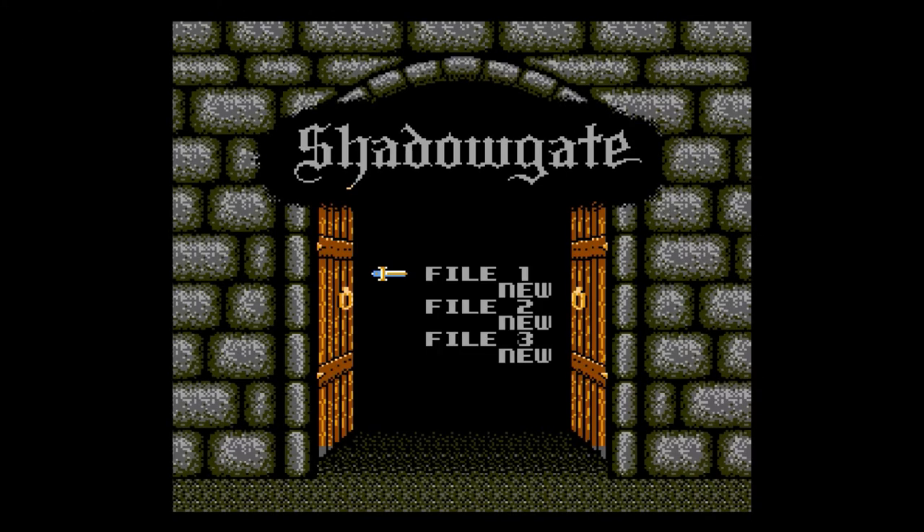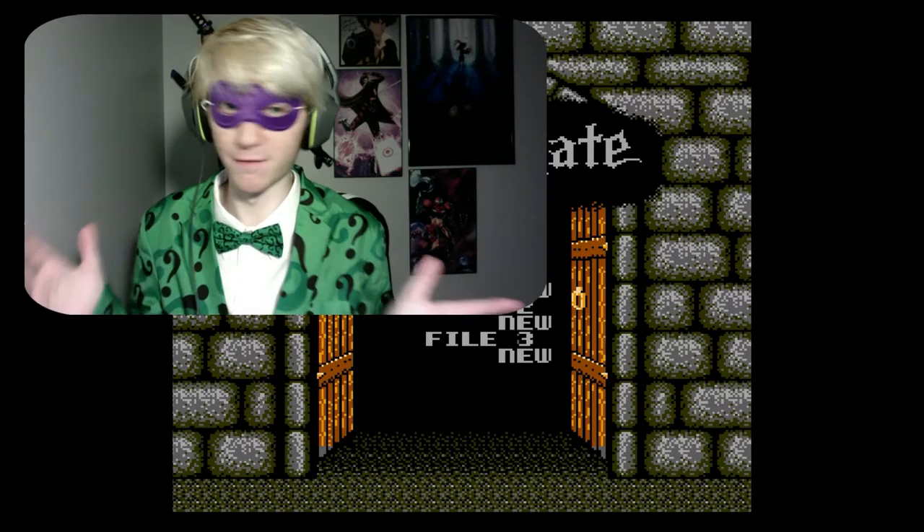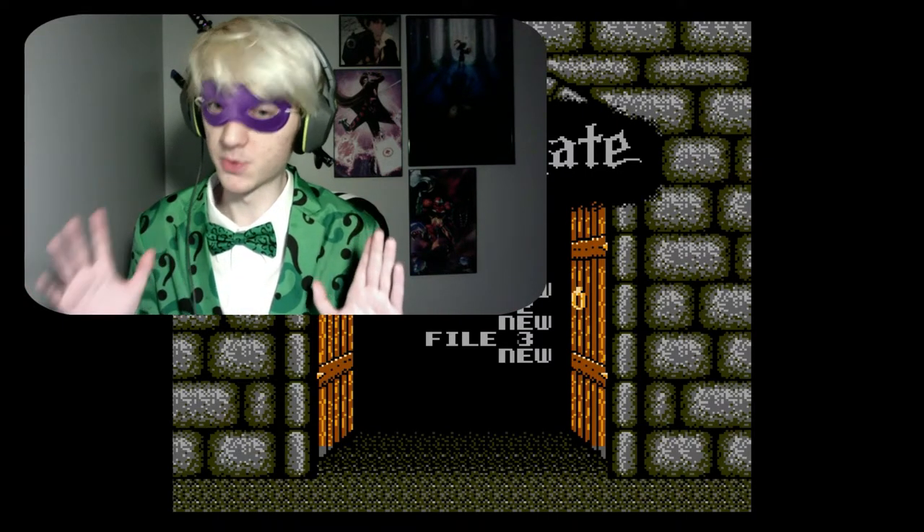Shadowgate is a very well-remembered NES game. Starting right off the bat, we got save files here. I've actually not beaten this game. I've only played through the first, like, 15 minutes or so. But I'm not too worried about that, because it is just a point-and-click-based adventure where there are simple solutions to simple problems. If there's anything I get stuck on, I can easily just look it up, and some people beat this game in, like, half an hour. So this should be a pretty quick let's play.